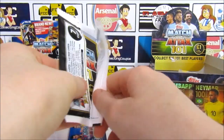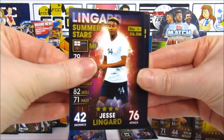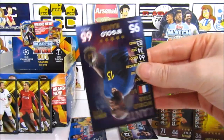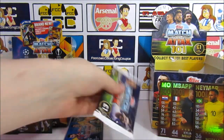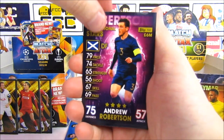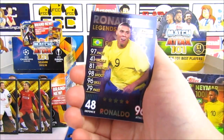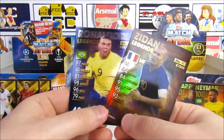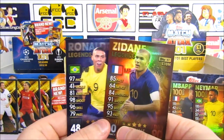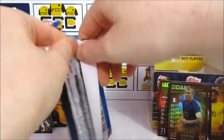We have Higuain — I don't think we've had that one yet — Lingard, Fulks, Schmeichel, Wijnaldum, Costa. Last pack from last season: Andrew Robertson, Coutinho, Hegerberg, Babel, Alba, Ronaldo legend — that's a blue legend — and Zidane legend. Two legends in one pack — I don't think we've ever done that before! Ronaldo and Zidane — two that we need. What a pack! I was worried about legends and you just whip them out in one pack.